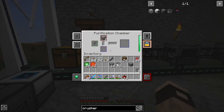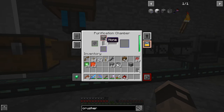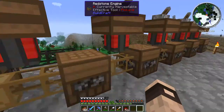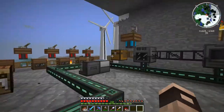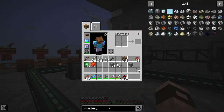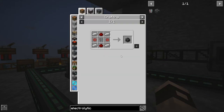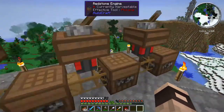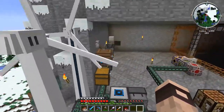It turns out for the purification chamber to run, we need oxygen pumped into it - which may sound easy because we breathe oxygen, but this is Minecraft so it's not that easy. We actually need an electrolytic separator. We can almost make it - in fact I think we can. I need to figure out some way to pump water into it in order to break it down into oxygen.